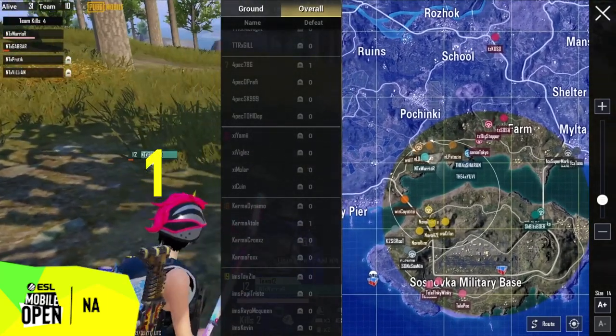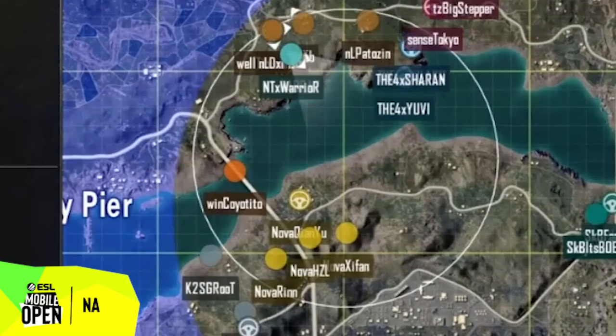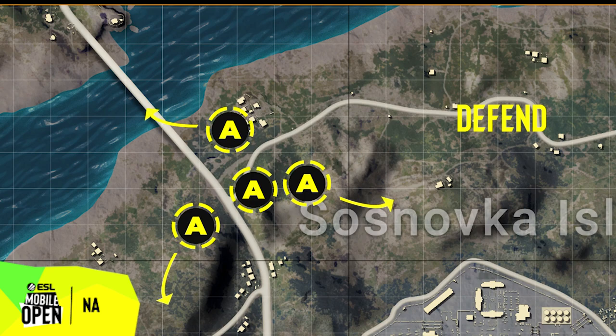The most difficult split is the 1-1-1-1. Here we see Nova utilizing this split in circle 4. The 1-1-1-1 split is great for controlling and maintaining a lot of information on the zone. This split requires all 4 players to understand how to play their positions very well. Generally, this split is used to push enemy teams away from a distance, but if an enemy team commits to pushing one player, that player must know how to defend properly long enough for his teammates to come help, or he must know how to quickly retreat without getting knocked.